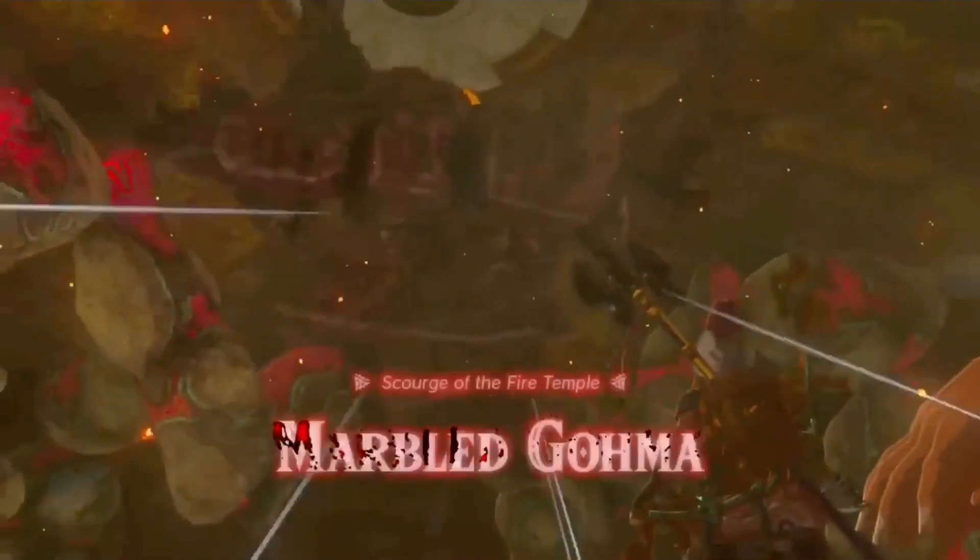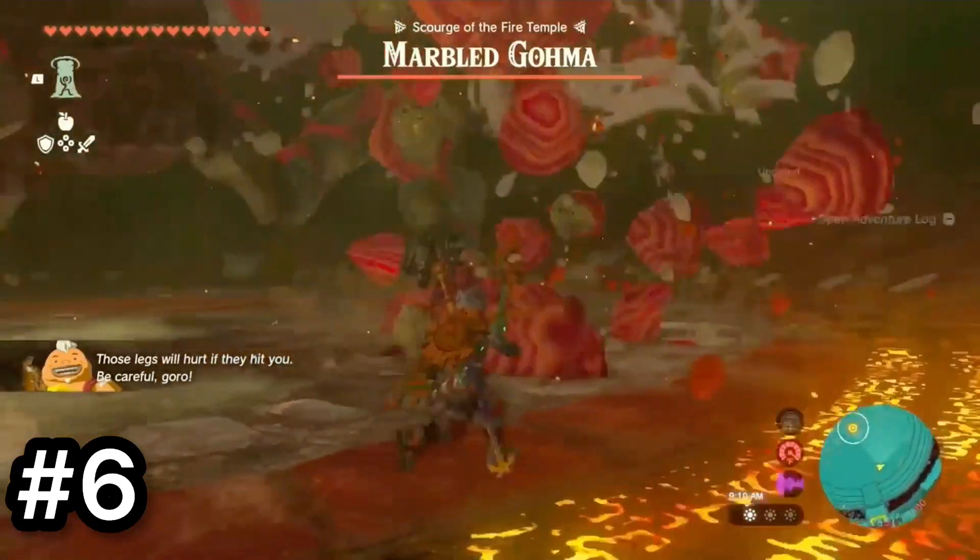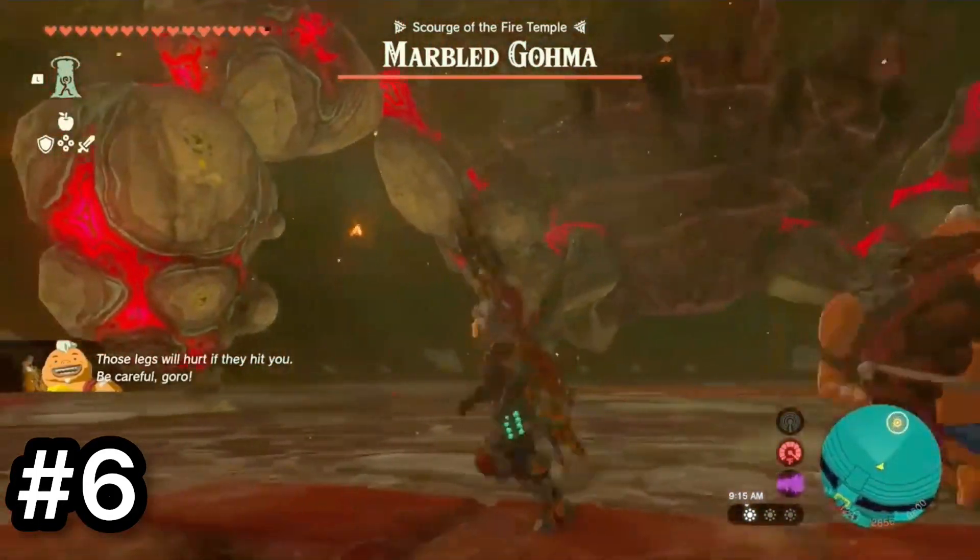Number 6 is Marbled Goma. This boss was pretty fun and it's named after a boss from Ocarina of Time — kinda looks like it too. The design is pretty cool as well.